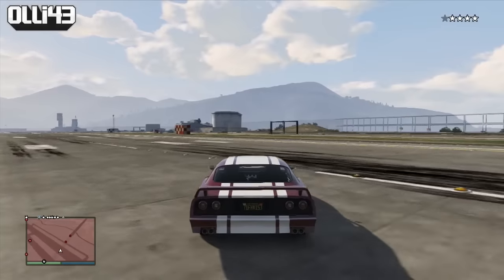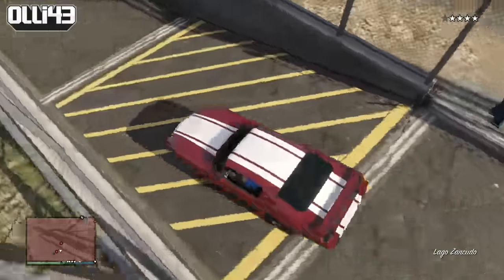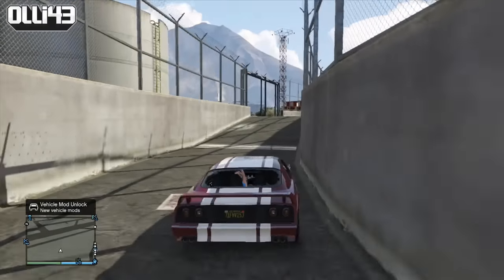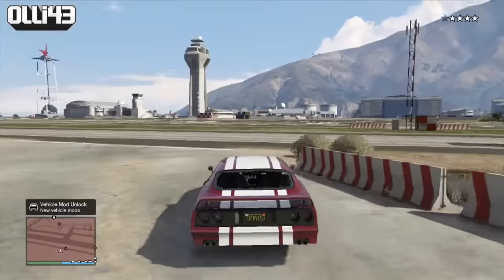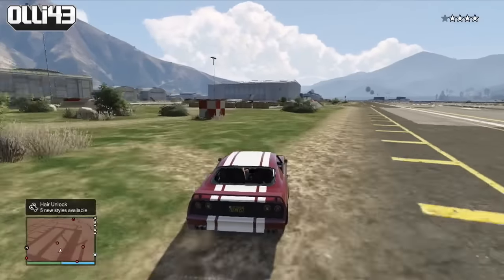Once you get over the fence you have two options. You can either be an absolute beast and head straight to the jet, or you can give yourself a cheeky little advantage by nipping into this intersection. This is all the way around the base, so any point that you jump into you can get to. If you wait there long enough they can't see you and you end up losing your wanted level. That gives you a little bit of extra time coming back into the military base to get yourself closer to the jet.